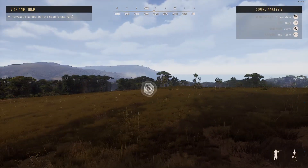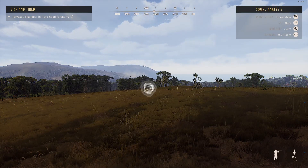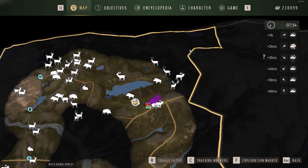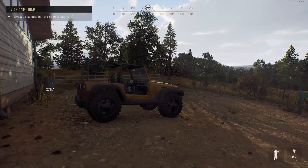We already got some fallow deer barking at us. We have the 7mm-08 and a 12-gauge shotgun. I've marked two rest zones for this Sika herd — or maybe a solo, not sure exactly. Wind's going northeast right at them, so we're going to take the vehicle and drive just south, then come up from the south. That's our Sunshine Jeep — let's go get them.